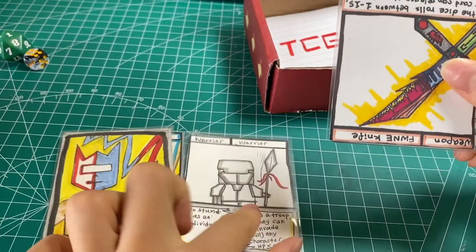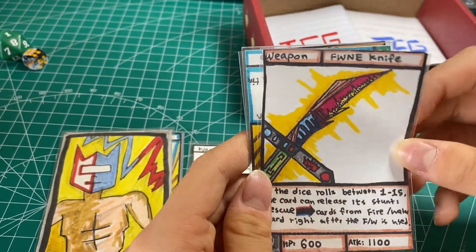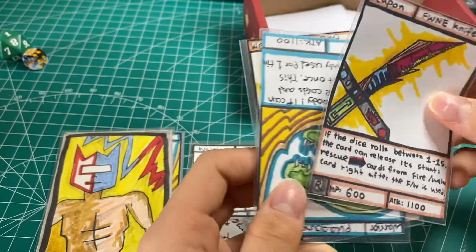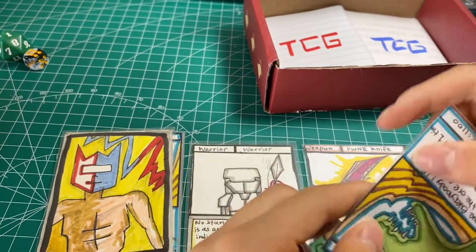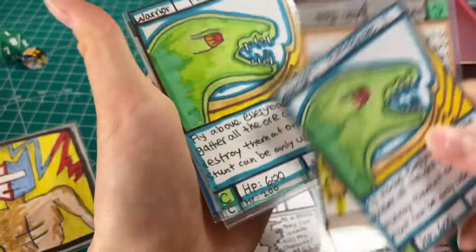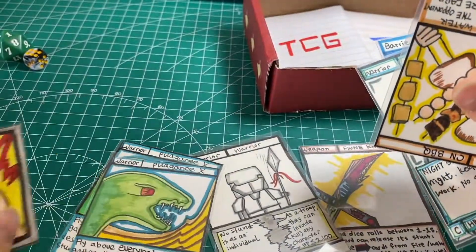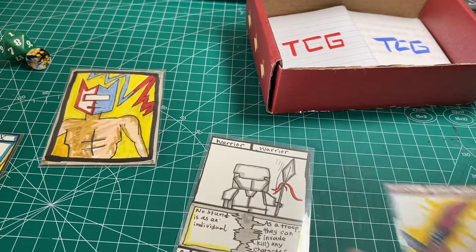This next one is the very first card I made for this TCG game — it's actually a copy because I printed more of them. Here's another one — you can see the difference between the copies and the original, though there's not much differentiation. Let's organize them: this is a promo, these are new cards, and these are cards we already know.